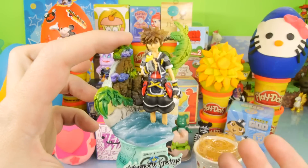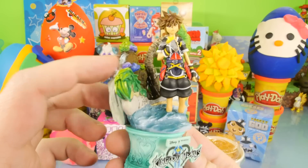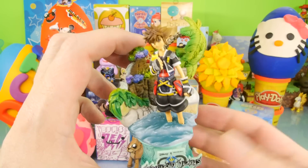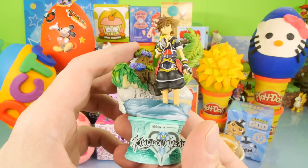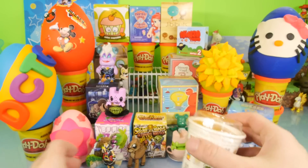Here it is all put together and this thing looks great. I like this so much I might actually put this on the desk in my room. Sora's standing out on the beach with a tropical palm tree behind him. It's just a really nice little display. So even though we didn't get Ariel, we did get a pretty nice one.